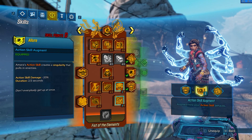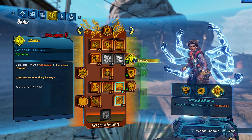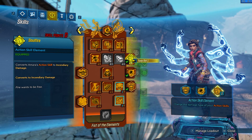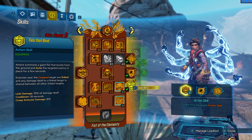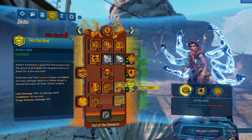So the three main skills are these orange skills: Soul Sap, Allure, and Ties That Bind.